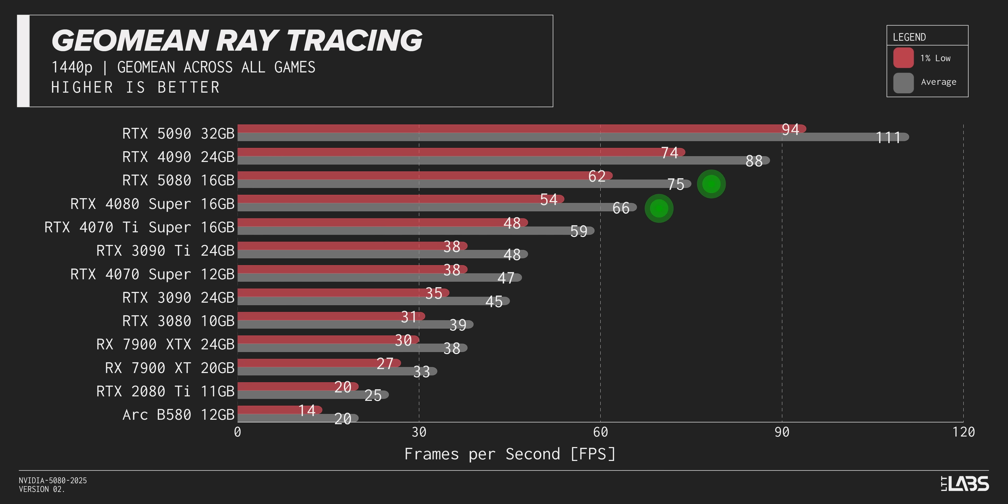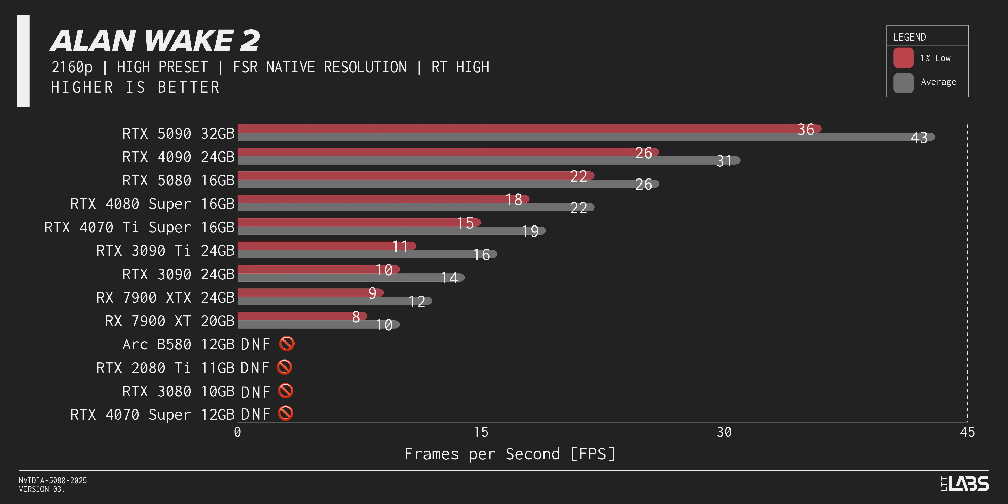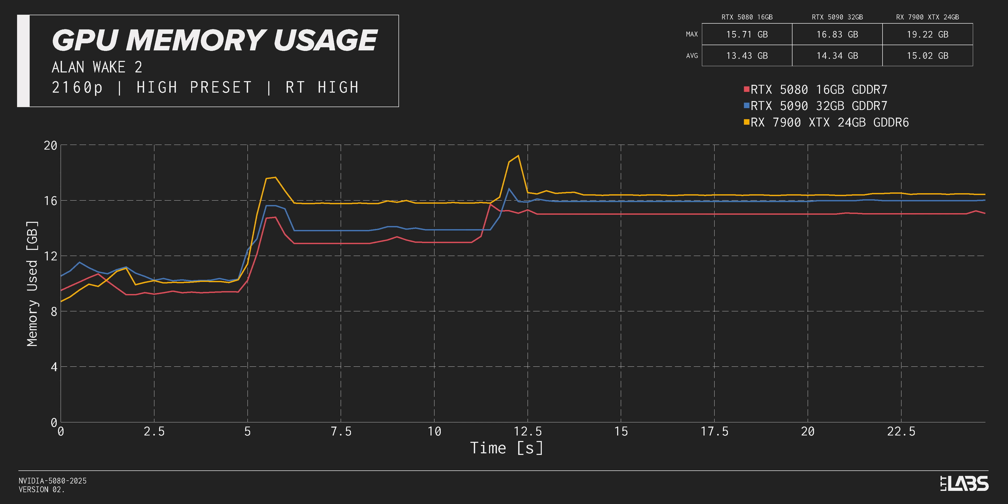Today, across our suite of games, the 5080 maintains the same performance margin over the 4080 Super that we saw in our raster tests, but fails to scale as well as the 4090 does into 4K — maybe the 4090's extra RT cores give it the edge, or maybe it's the VRAM. Check out this result in Alan Wake 2: why did so many cards fail miserably? Lack of VRAM. 4K path-traced Alan Wake 2 asks for over 15GB of VRAM on 50-series cards, and over 16GB on AMD cards — anything less and it's wholly unplayable.